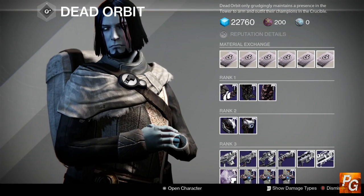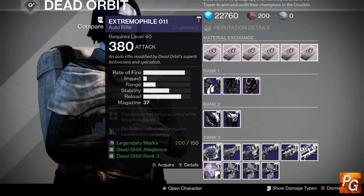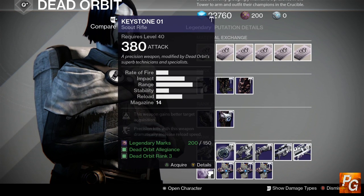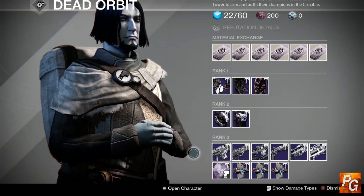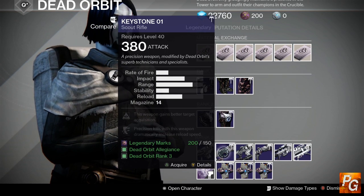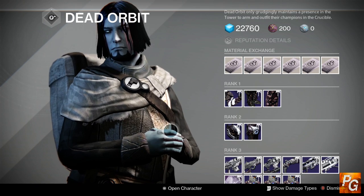If you go by Dead Orbit this week and check out their inventory, there is pretty much nothing worth buying. The only thing that kind of comes close would be the Keystone Zero One scout rifle, which comes with Full Auto, Hidden Hand, and Outlaw — but Full Auto is kind of pointless on this archetype since it fires so slow anyway. I wouldn't even recommend picking that up because it's not a very good roll. So we're just gonna say goodbye to Dead Orbit and move on.